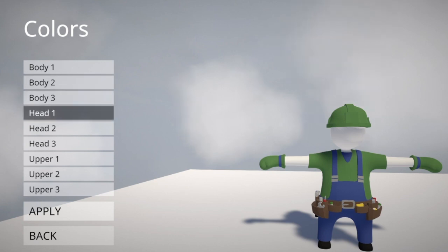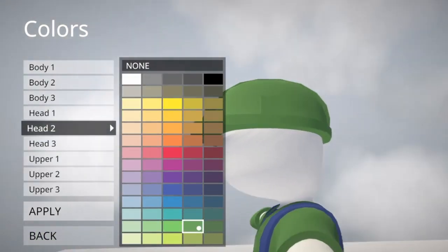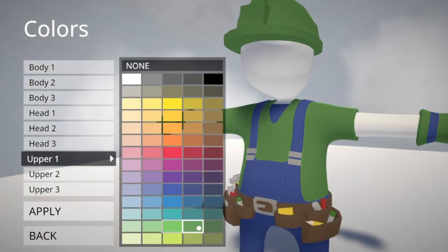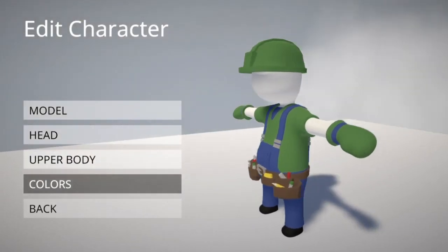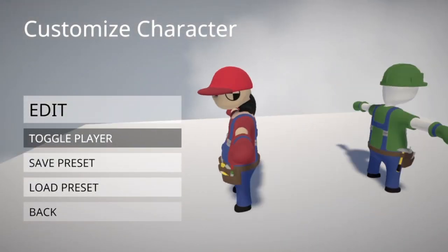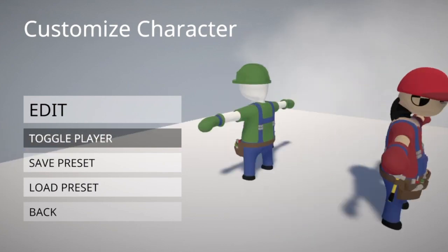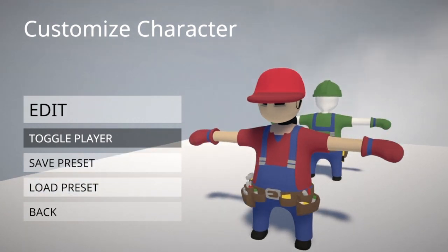For upper body, same thing — use the handyman suit. For colors, we're going to skip the body colors since I've already shown you that. You want to use this shade of green for the hat on all parts, going completely around. You'll use that kind of darkish green, and then for upper body you'll use the same color green, and then the same shades of blue that you used for Mario — it might be a little bit darker, I'm not sure. That will help you create Luigi, and then you will have Mario and Luigi as created characters for Human Fall Flat. There you got Mario and there you got Luigi — if you play with two players you can play as both of them. Hopefully this tutorial helped you out. If you have any other suggestions for people you'd like to see me create in Human Fall Flat, let me know in the comment section below, leave a thumbs up if this helped, and I'll see you guys next time.